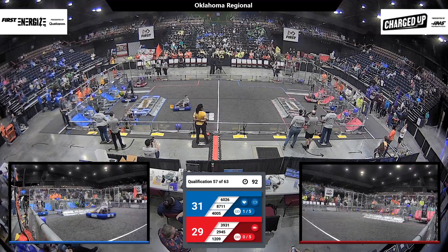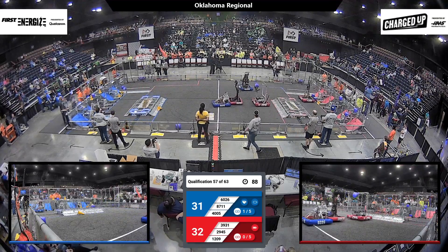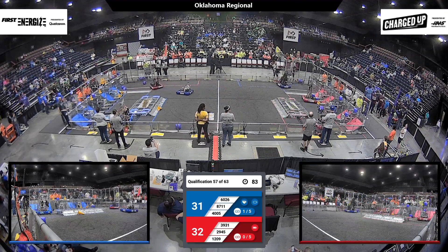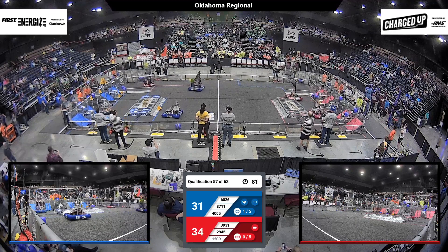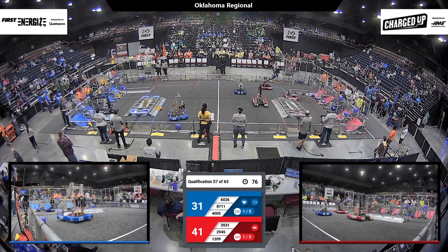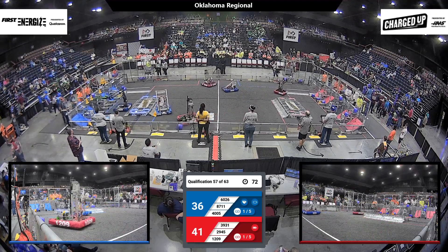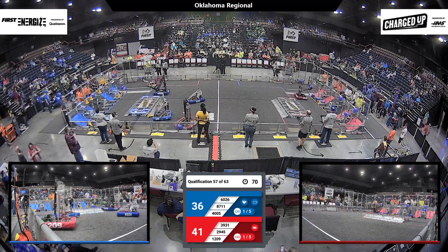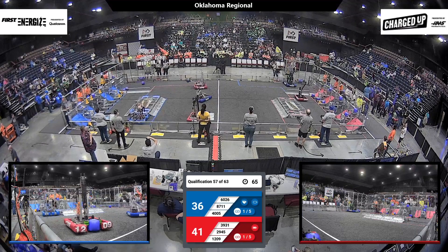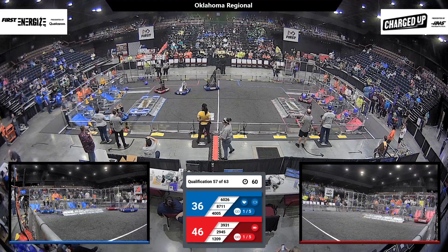12-09 need to get lined up to deposit their game pieces. Blue Alliance has one link completed on their upper row of their grid in the center. 87-11 get a hold of that cone while 4005 tries to put one more cone up top. 6026 at the Blue Alliance, playing defense in center field, trying to get in the way of 29-45 but not in the way of their own teammate.